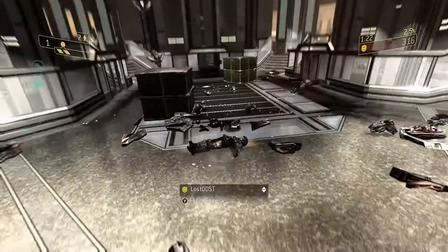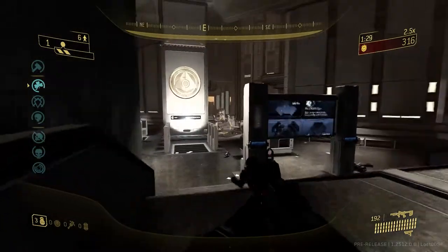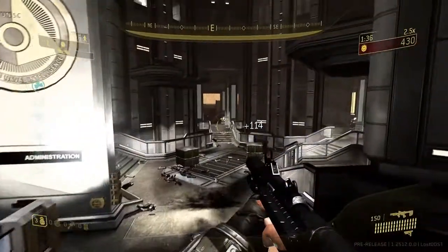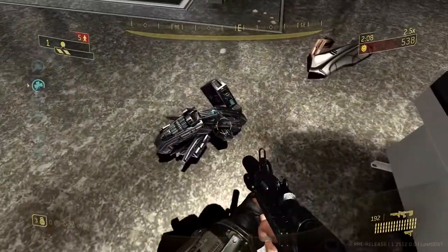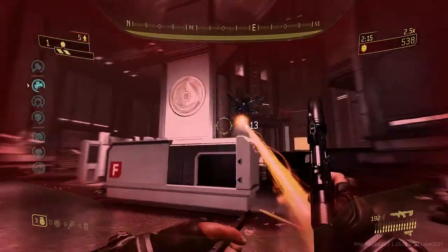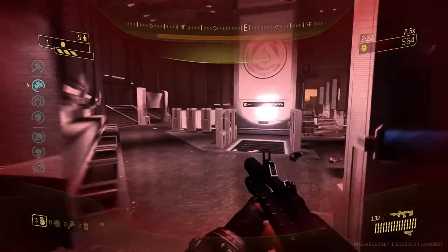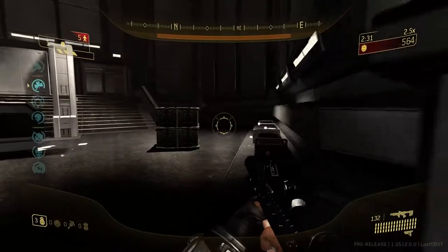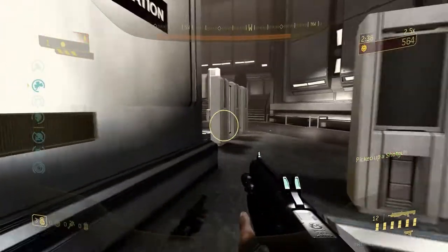If you get caught between at least three of them, you're pretty much screwed because their laser does quite a bit of damage. It's really cool to fight Sentinels too. I think they should add the Sentinel Beam as a usable weapon — I can see one here but can't pick it up. Similarly, energy sword Flood drop swords that you can't pick up, which is a shame.